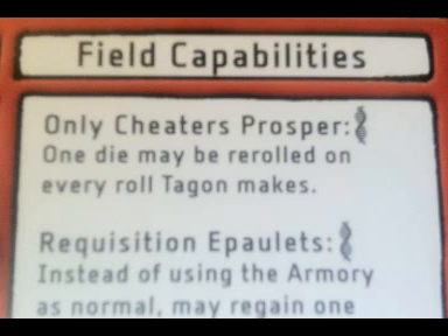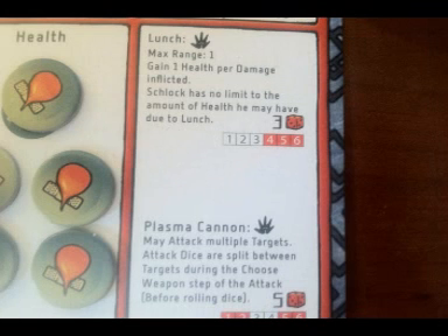Tagon's second inherent ability allows him to use the armory to replenish his epaulet grenades instead of getting more armor. Schlock doesn't have an inherent ability, but he does have a second special action called lunch. If Schlock uses his lunch attack, any hits — armor or health — he causes results in him gaining health. He is not limited to his starting health. If he has five health and does two hits of damage, he gains two more health for a total of seven. Note that if his target only has one health token remaining and Schlock does two hits of damage, the target is eliminated and Schlock still gains two health tokens.